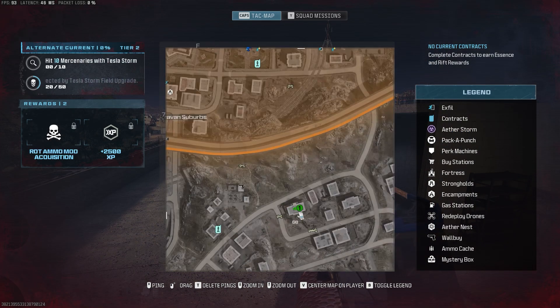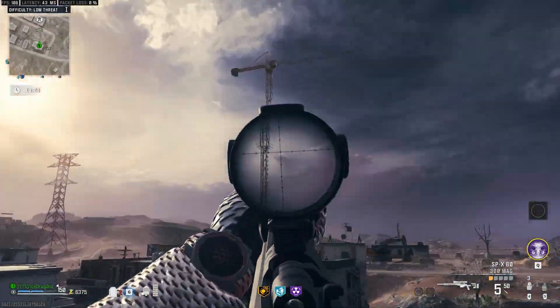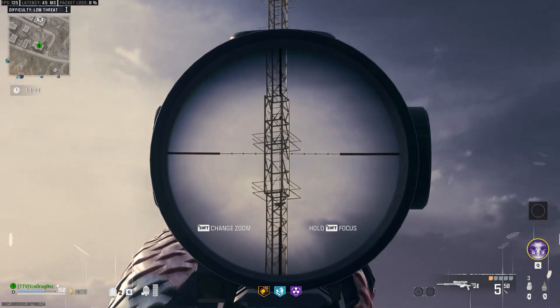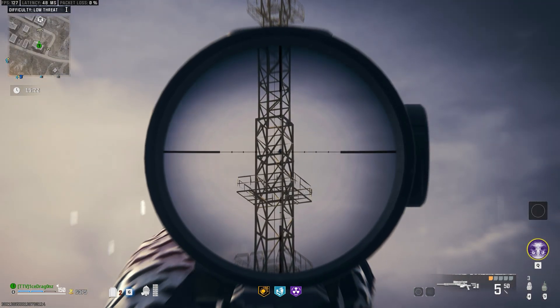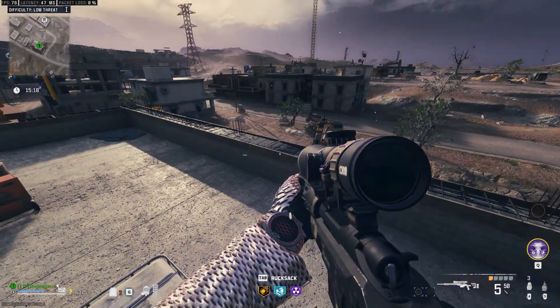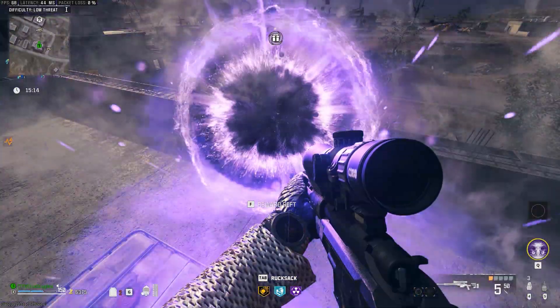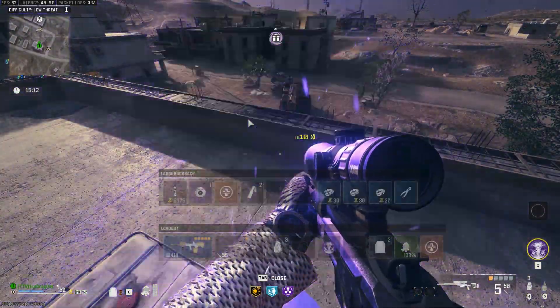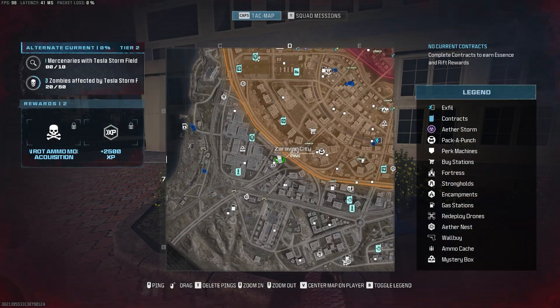The next perk we're going to get is Tombstone. You're going to be in F7/F8 on this building. Have a sniper out and aim up at the crane — you'll see a blue bunny up there. Aim at it and you'll be jump scared by the bunny. Then the reward portal will spawn right in its place, giving you a free Tombstone.